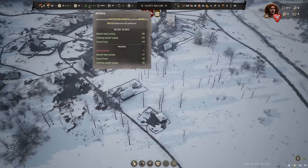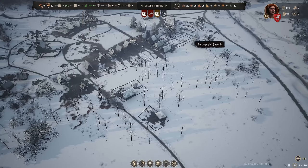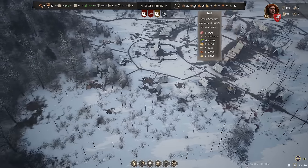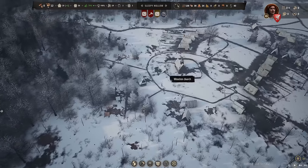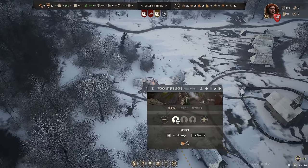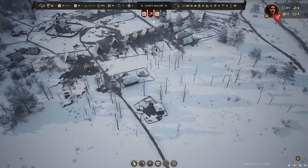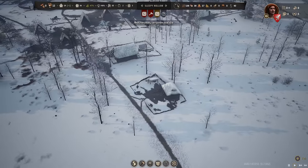We're at 79% approval rating right now, leading to high population growth. Food is dwindling a bit — we have enough variety thanks to eggs, honey, and berries, but it's decreasing. We're down to three months of fuel. Fuel consumption is higher in winter and we just have so many burgages to heat. I might need to assign a second person to the woodcutter lodge soon.